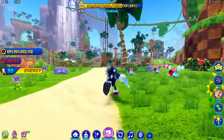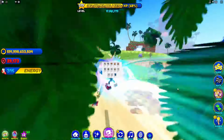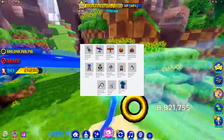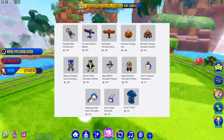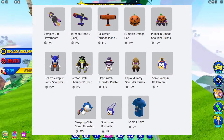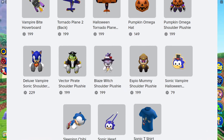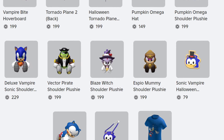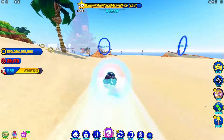I just realized that in the announcements tab they have a bunch of UGC coming out, like some Halloween airplanes, the Pumpkin Omega skin, some hoverboards — the vampire one might actually be new. They're also releasing two new UGCs: Vector Pirate shoulder pet and Blaze Witch shoulder pet. We already have a Rouge Witch, and I'll be putting an image on screen — they look so good. There's also more UGC like a little purse, a Sonic T-shirt, a Pumpkin Sonic, an SPO Mummy, and a tornado thing for your back.